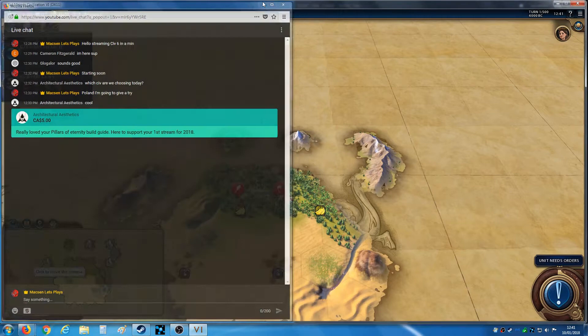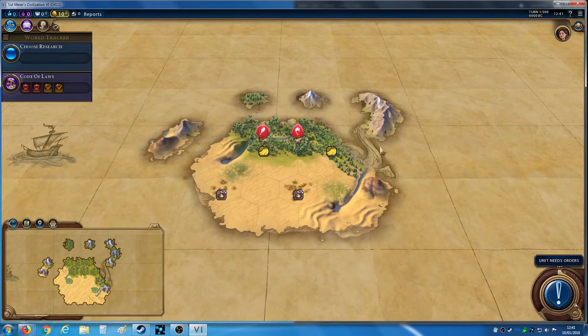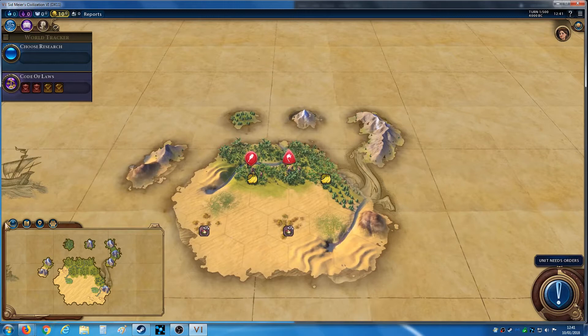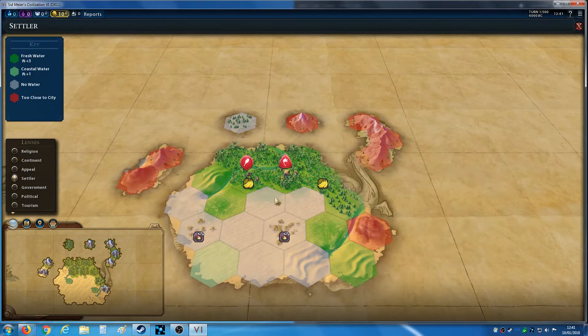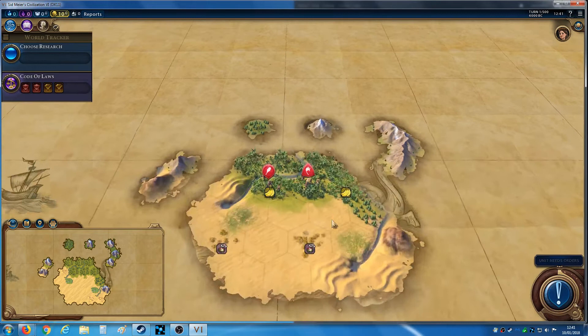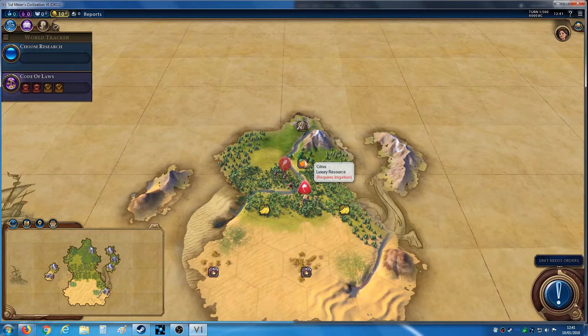This is the first time I'm streaming, so I'm testing certain things out. I don't have a second monitor yet, which is a bit of an issue when it comes to checking chat. I think I'm probably going to settle in place here. I probably don't want to come further south because there's a ton of desert, which is obviously awful. Petra could be very good here, but on Immortal I'm not sure there's much chance of picking it up.